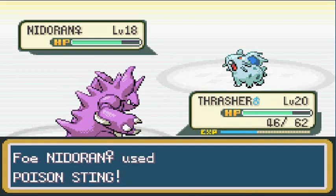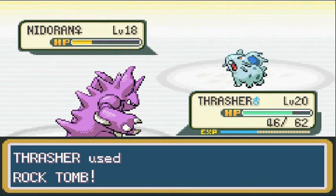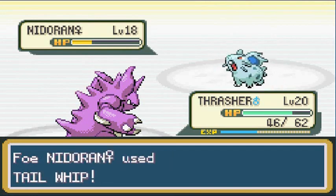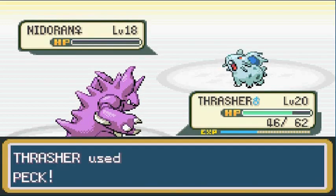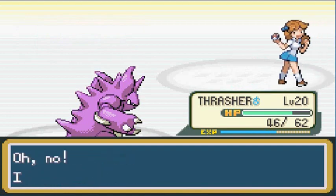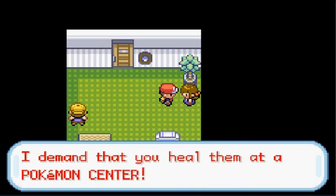Thrasher is using Rock Tomb but it keeps missing every single time. My speed has fallen and the opponent is using Tail Whip thinking it can beat me with defense — no. Peck attack, the finisher! The trainer is questioning why she captured all these Pokémon.